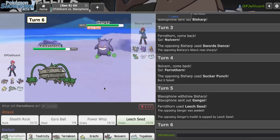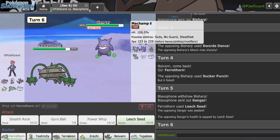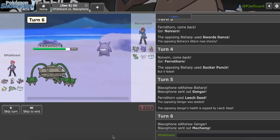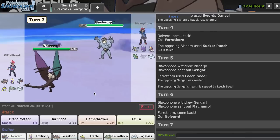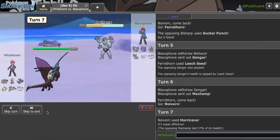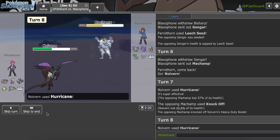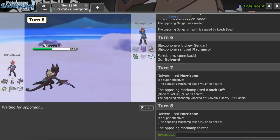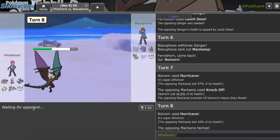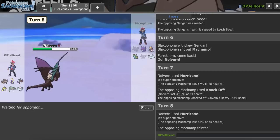I go for Hurricane on Machamp and hit it. They go for Knock Off, which I don't understand. I hit two Hurricanes in a row — really lucky. I'm still happy about that, but I still have to be careful about the Gengar. Scarf Shadow Ball is such a big threat against my team. I need to make sure the Pokemon that can take it — Toxtricity, Terrakion, and Ferrothorn — stay out of range.